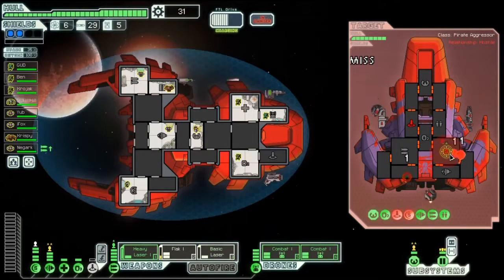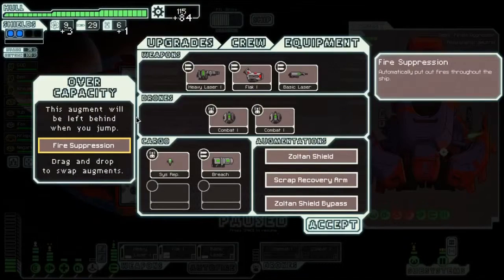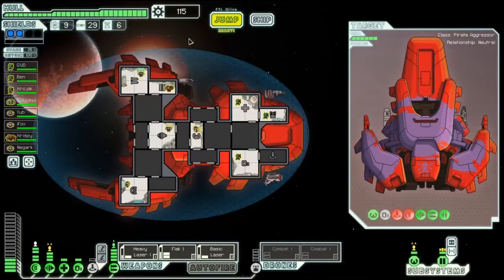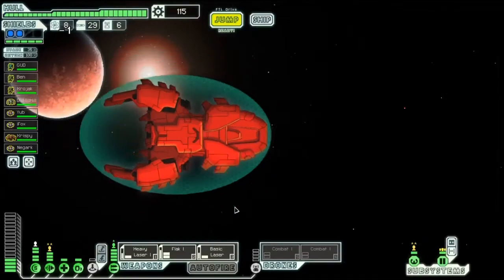Fire and fire - there we go. Take the weapons down. Fire suppression! I'm going to take this because it's fuel and it's fire suppression, and I'm going to give up my scrap recovery arm. As much as I hate to do that, I love fire suppression. It just takes a load off.